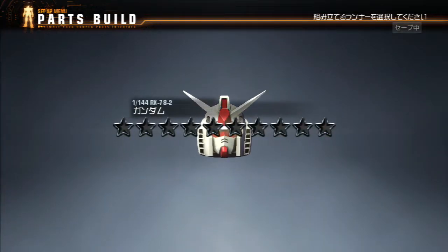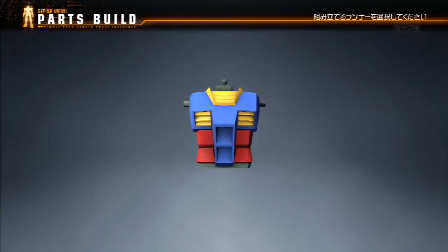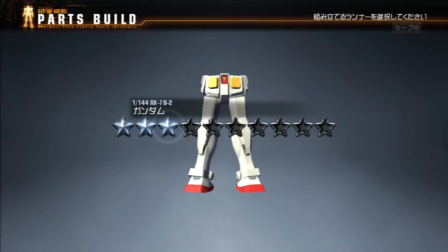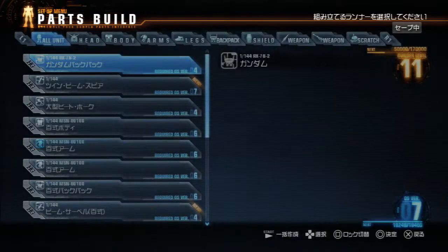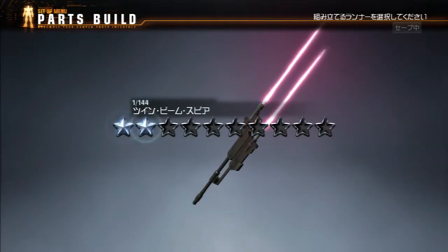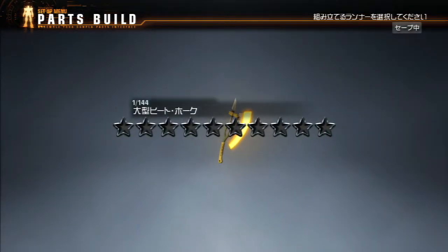Gundam Head, no stars. Gundam Body, one star — I am disappointed. Legs — hmm, better, not great. Backpack — eh, nothing. Twin Beam Spear, two stars, just barely behind what we've got but probably a lot slower. No stars. Hyakushiki Body — I think that is the reflective finish; it looks dimmer.